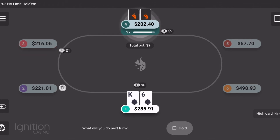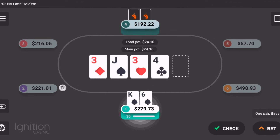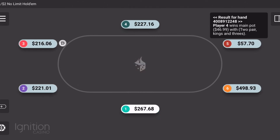This hand I had King-Six suited. I continued betting because I'd raised pre-flop. We basically hit nothing on the turn, but we hit the King on the river. Unfortunately this guy had me beat with the kicker — he had King-Queen. So we ended up losing that hand. What are you going to do?